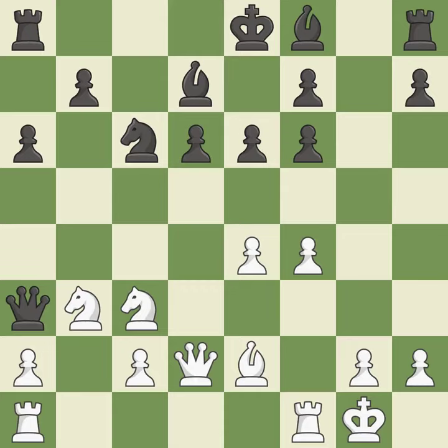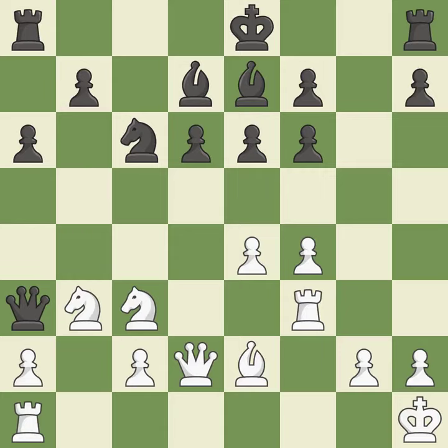This ignores a better way to develop a bishop off its starting square, allowing the opponent to win a tempo by threatening a queen — it is an inaccuracy. This misses a chance to threaten a queen and gain tempo; it is incorrect. By moving a bishop from its initial square, this activates it — that's good, and it is the best choice.